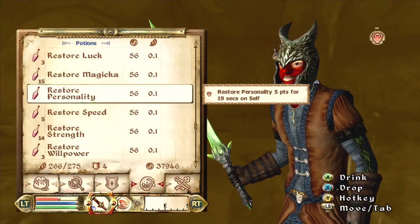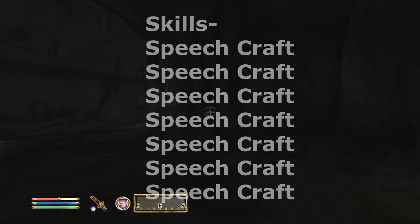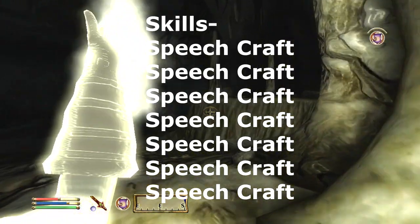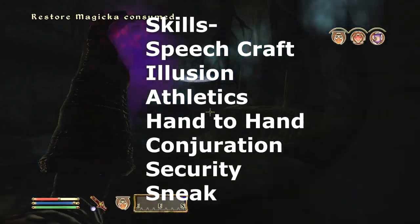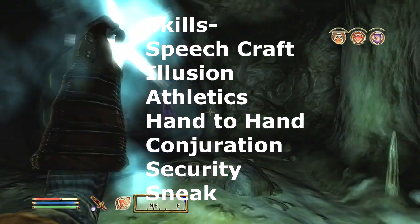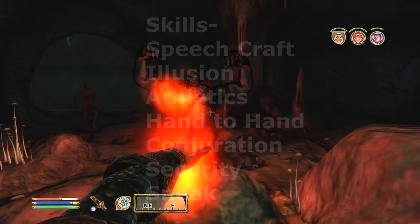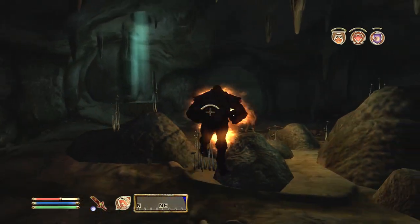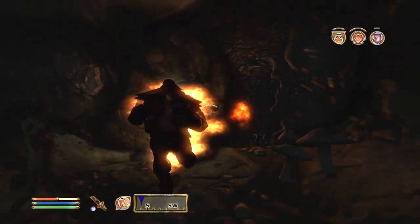For your skills as Ma'iq — if there's a mod where you can use the same skill, all seven of them need to be speechcraft. But if you can't do that, you're gonna have speechcraft, illusion, athletics, hand-to-hand, conjuration, security, and sneak. Speechcraft — it's Ma'iq. He is the master of speechcraft. Max that out as soon as possible, even at the sacrifice of effective leveling.